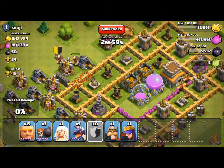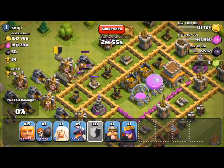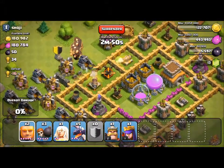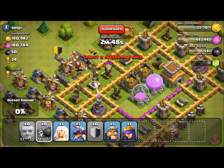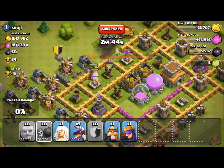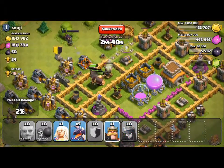All those wall breakers — they are going to break through, well almost. I'm not really using these giants to do any real damage; I'm just trying to get rid of the air defenses so the dragons don't have a problem doing all the damage. Those wall breakers I sent in didn't really go where I wanted them to go, but it doesn't really matter.